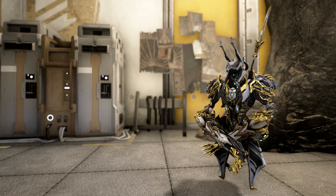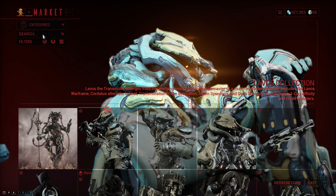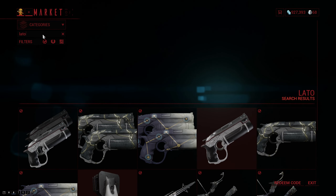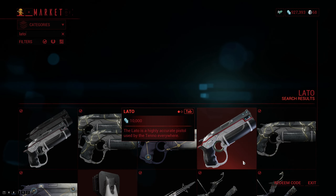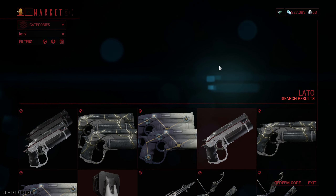Welcome to the Warframe Weapon Encyclopedia, where today we're gonna check out the Agbalto. Now getting this one does require a bit of fiddle farting but luckily it is not too bad. You need to start off by getting yourself a pair of Latos, which you can simply get for credits from the market.